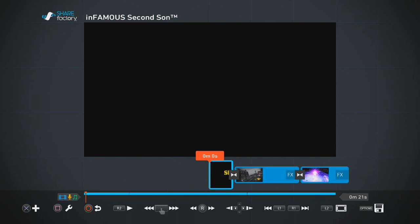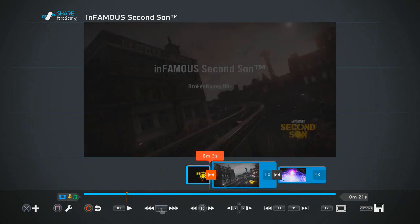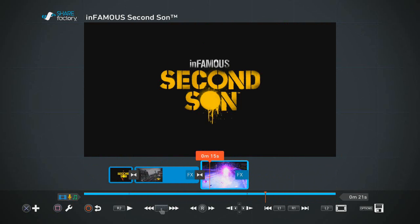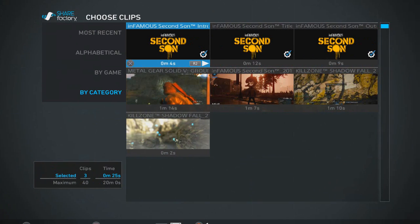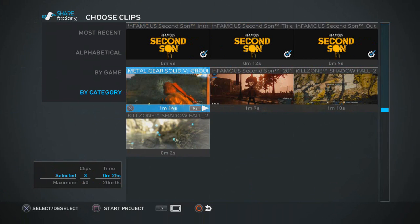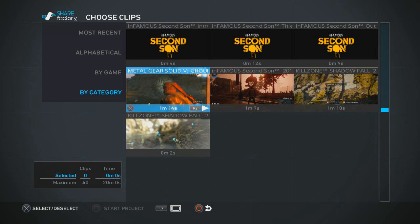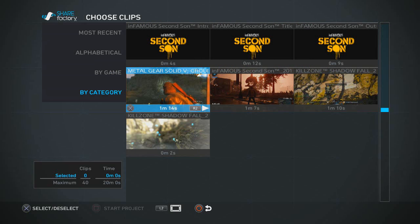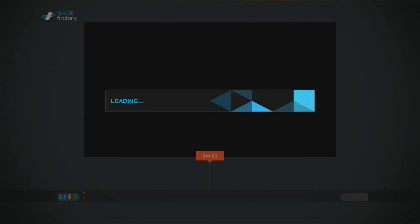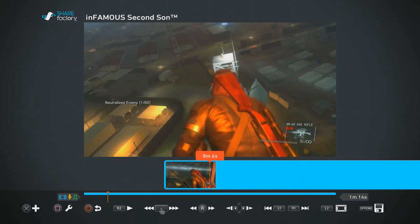Just going to select a clip, rename the project if you want — I'll skip that and click Continue to show the features. I accidentally didn't select Metal Gear properly, so let me go back and start a new project and select it correctly.